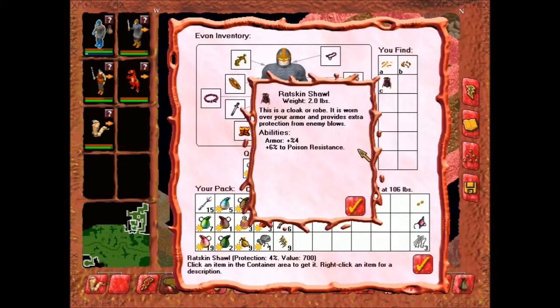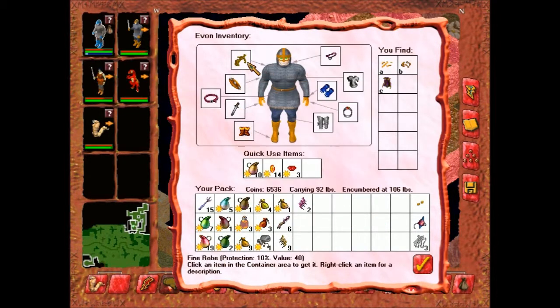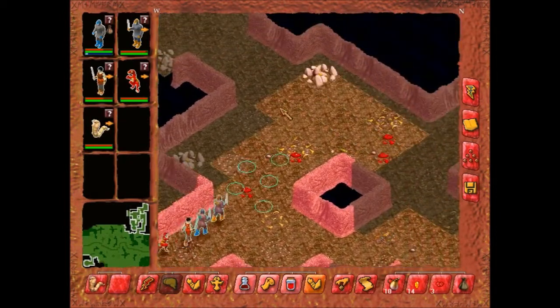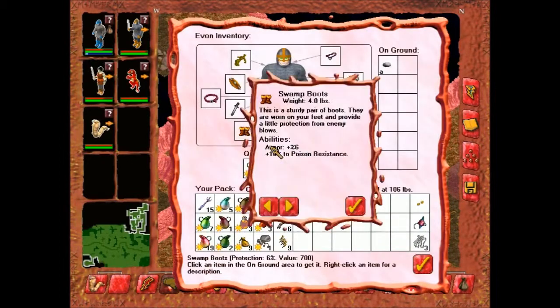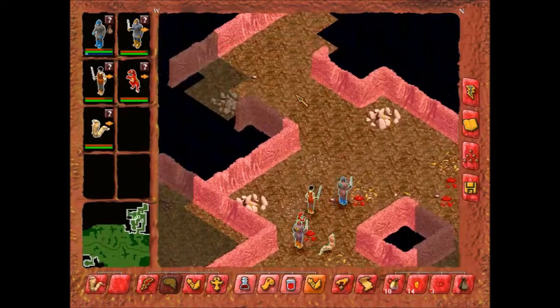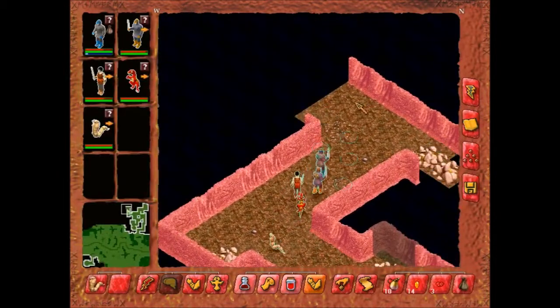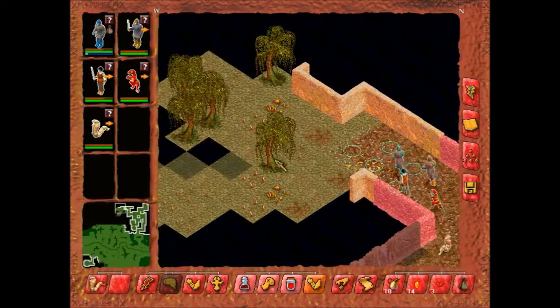Rathskin Shawl. Plus four armor, plus six poison resistance. Ehh, we'll sell it. I like the 10% armor better. I don't think we really need the poison resistance. Besides, don't we have — yeah, swamp boots. We already got some poison resistance. We're fine.